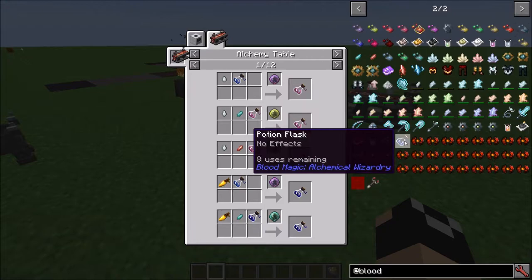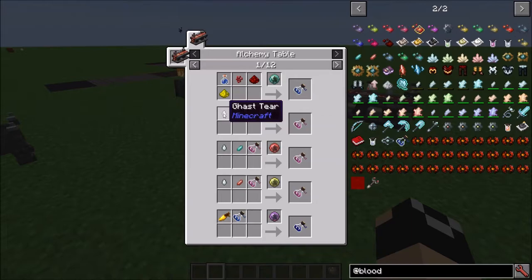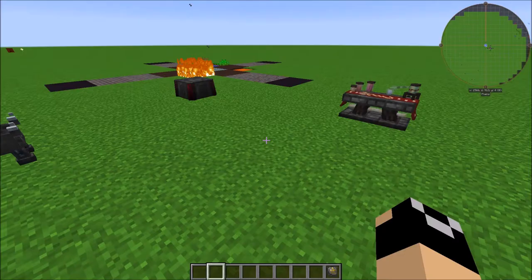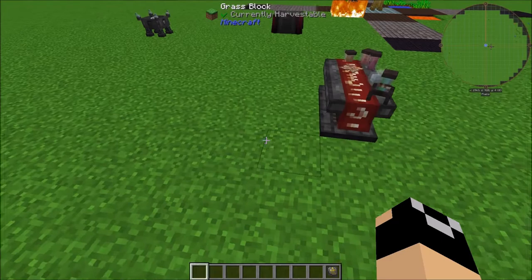One other thing you can do with the Alchemy Table is create flasks. If you make one of these potion flasks — fairly easy to craft, just requiring a water bottle, nether wart, redstone, and glowstone — you get a flask. Then combine with different things: a gas tier gets you regeneration; a gas tier and a lengthening catalyst gets you regeneration for one minute; a power catalyst gets you regeneration 2. The catalysts are still there, but you're not forced to do Alchemy for progression at the moment.